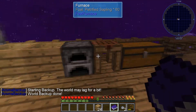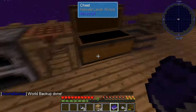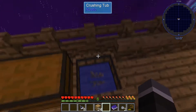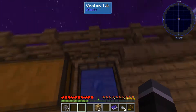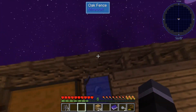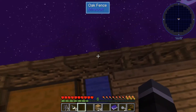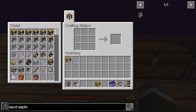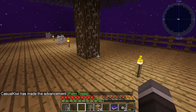So one through eight gravel acorns in the crushing tub, then grab them out and put those in - we got them all. Nice. So then it is just that, and we have ourselves a sand sapling. Nice, okay, so that's there.